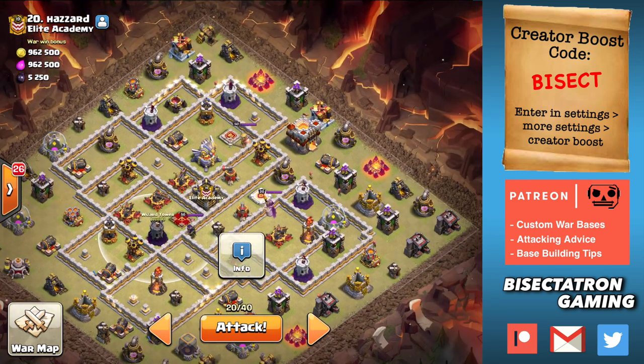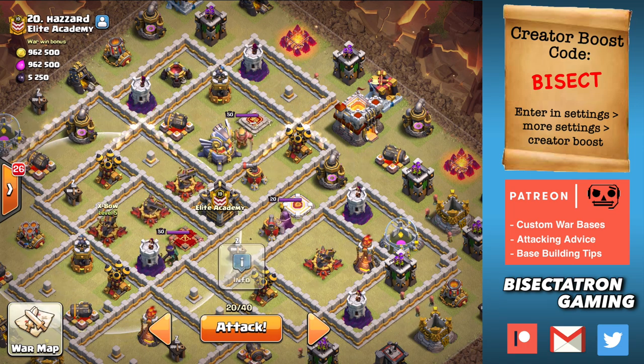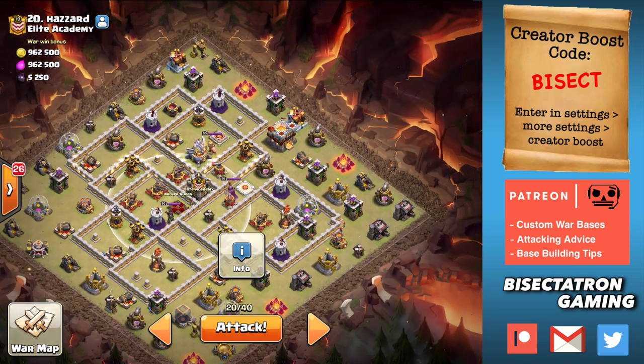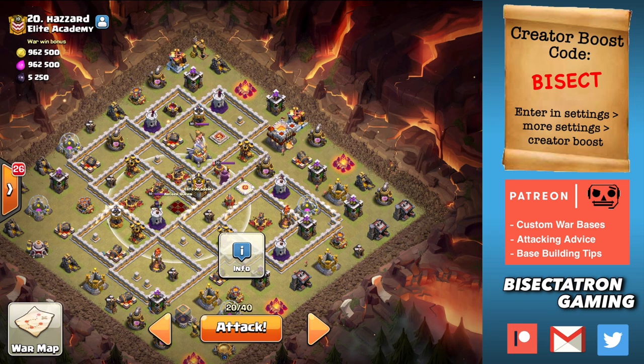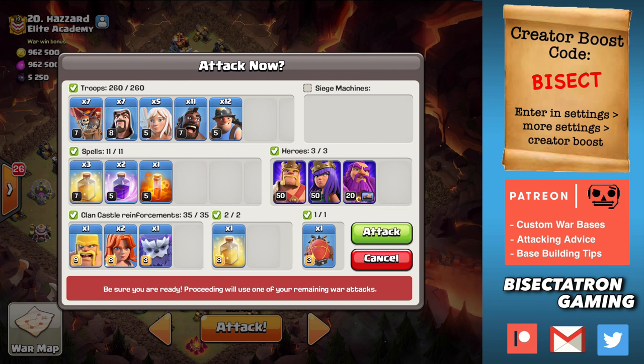As soon as I saw this base, I saw the nice pathing through the Eagle, through these X-Bows, through the queen — all very compact. It tells me to do hybrid if you can get the funnel on either side, and I think I can using the queen on one side and the Yeti blimp and the king on the other. Without further ado, let's get right into it. We have two attacks so I don't want this video to go on too long. The army looks good, everything's cooked up. No freezes — just doing the rages and the heals, obviously a rage for the Yeti and the Valks once they pop out.